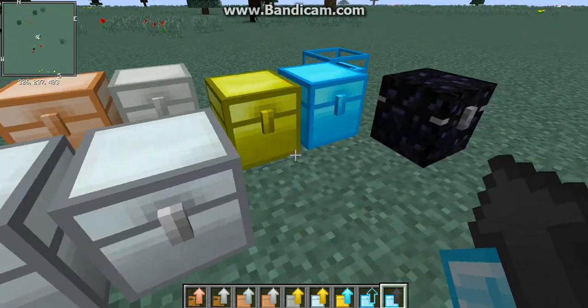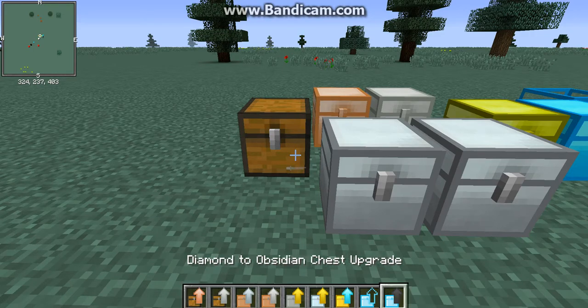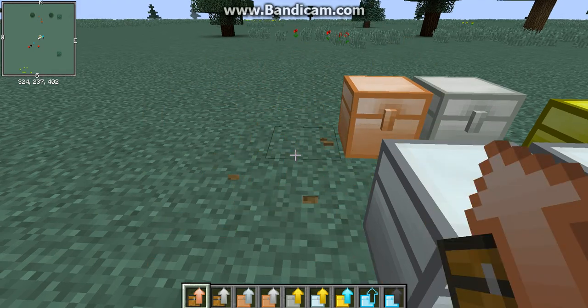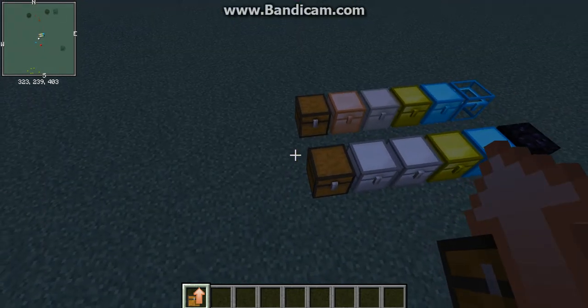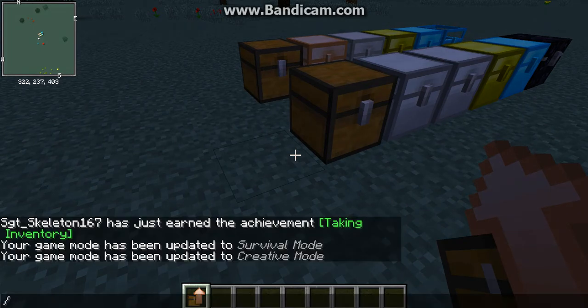Over here we have the upgrades for the chests. You can upgrade from wood to copper, for example. But I actually cannot figure out how to use these upgrades.